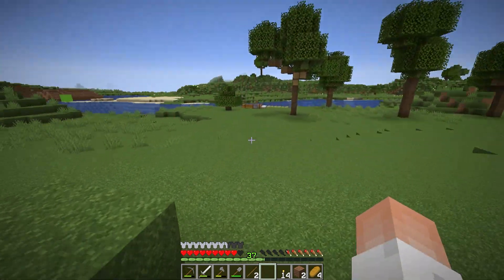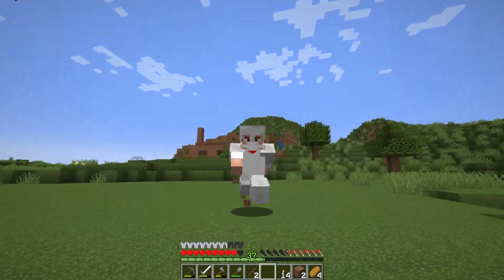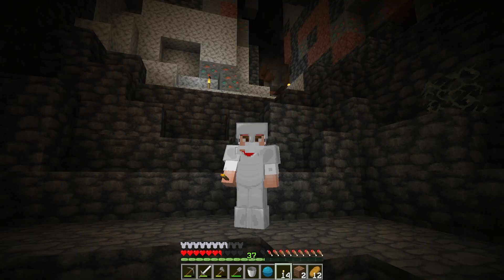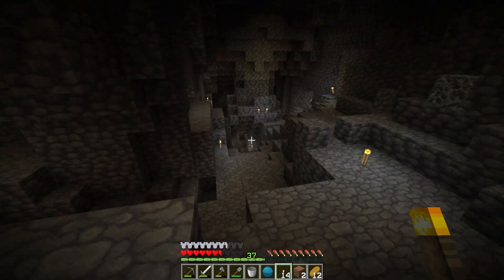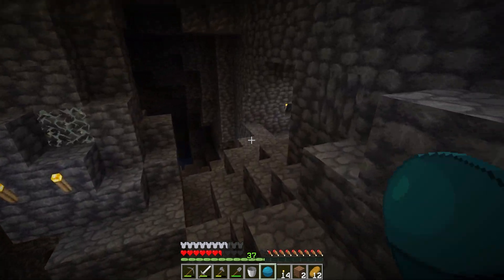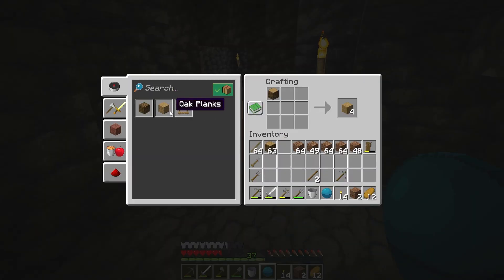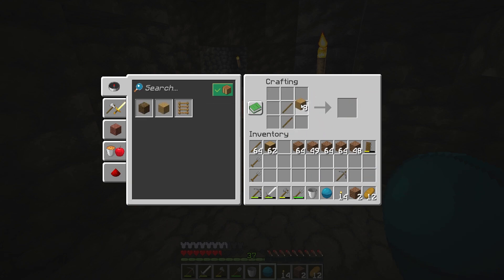We're running out of cobblestone, so we're going to have to go get some. That's fine because we're also going to be welcoming DJ to the server. We find ourselves in this deep dark cave — down here we've got the Heart of the Sea. What we need to do is get a conduit set up for our buddy DJ, who's going to be working on this massive project that him and I actually worked on back in our earlier days of Minecraft.